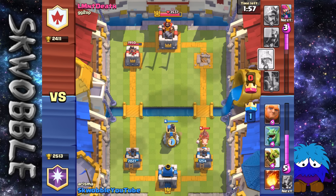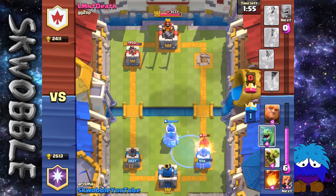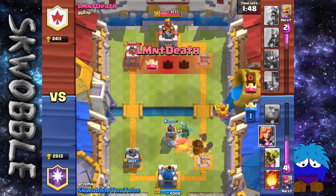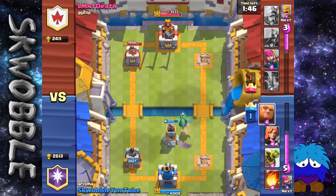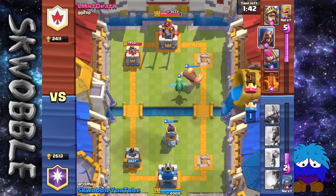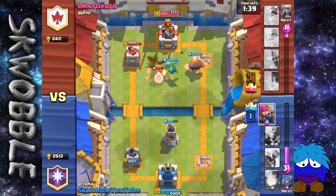Now he's going to go a Hog Rider. I am going to drop the Bomb Tower, but I dropped the Bomb Tower badly because I wanted the Hog Rider to go towards the Bomb Tower, but it didn't. That unfortunately cost me one tower. But now we do have a tower on defense, Dragon in the back and a Giant as the tank.